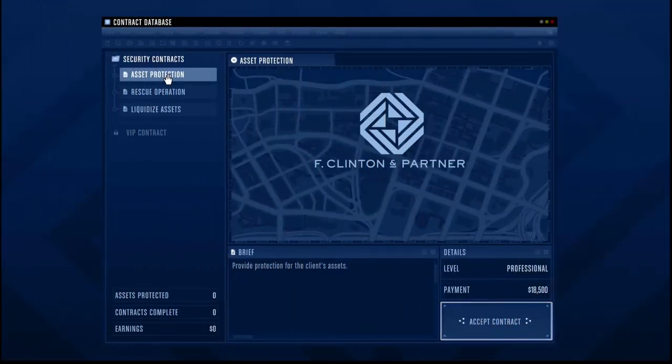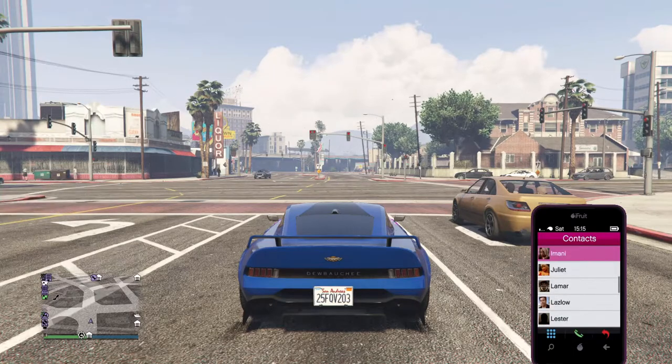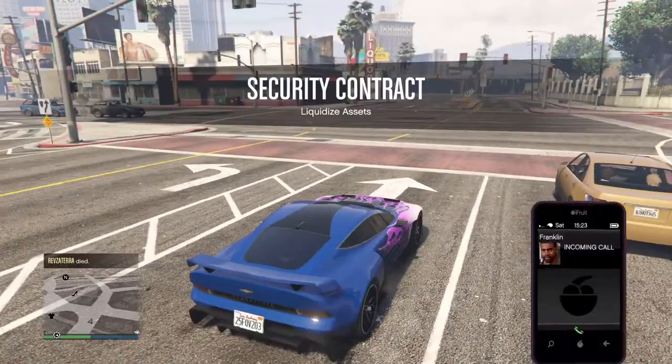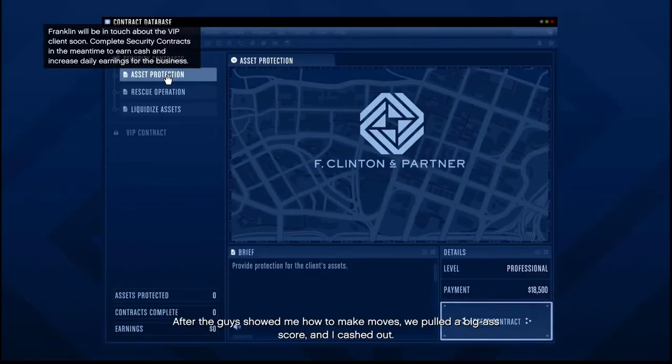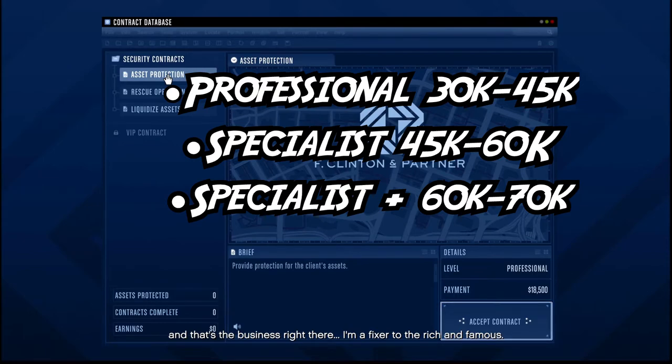Moving on to security contracts — these are free mode missions that can be started from the computer in the agency or by calling Franklin. Calling Franklin is time efficient, but you won't know the contract type or payout in advance. Security contracts also have a cooldown, so you cannot play them back to back. There are multiple levels listed in order of increasing payouts: Level 1 Professional pays $30k–$45k, Specialist pays $45k–$60k, and Specialist Plus pays $60k–$70k.